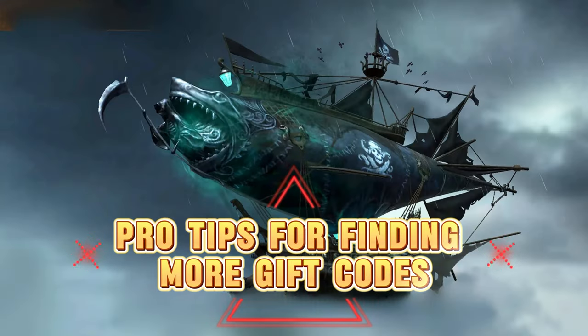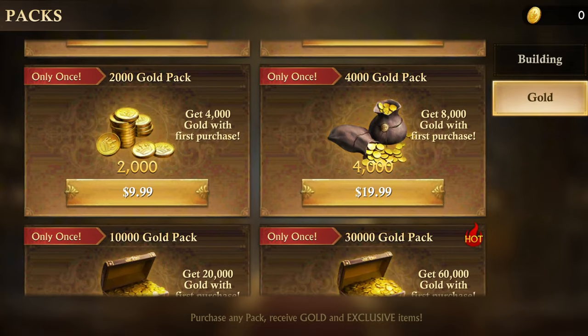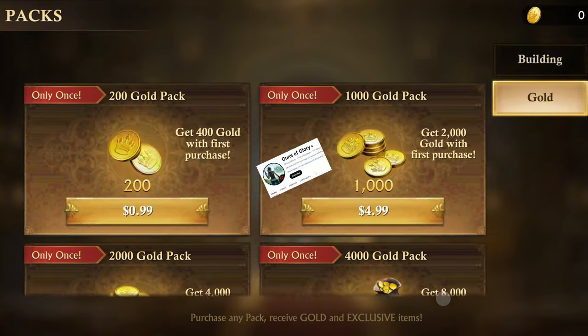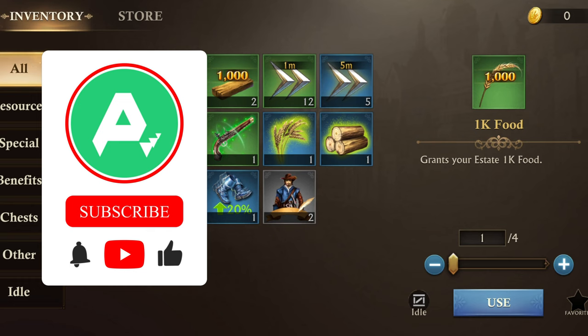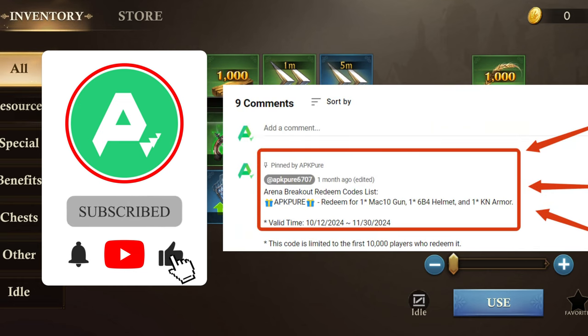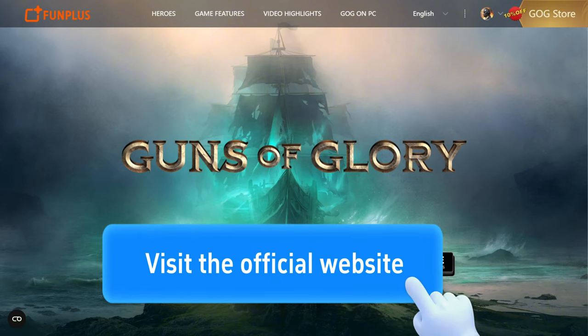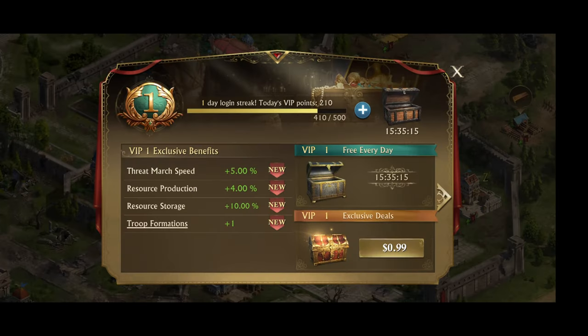Pro tips for finding more gift codes. Want more rewards? Here's how to stay updated. Follow social media — keep an eye on the official Guns of Glory on Facebook, Twitter, and Instagram for new codes. Subscribe to our channel — our comment section is regularly updated with the latest redemption codes. Visit the official website and check back regularly for updates and promotions. Gift codes are an easy way to enhance your gaming experience, so don't miss out.